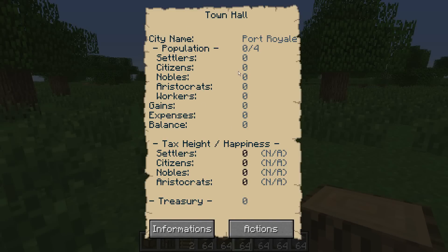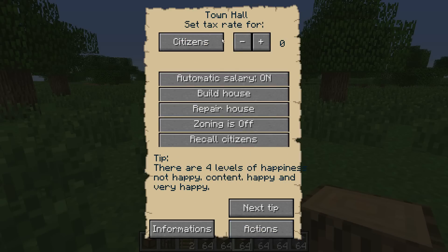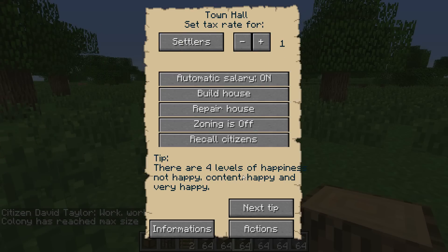Right-click on that to bring up the GUI. You can see your population — settlers, citizens, nobles, aristocrats, and workers. This is your finances: your income, your outgoings which is your workers' salary, and whether the balance is positive or negative. You can set the tax rate for each level of citizen. If you leave it at zero you won't have any income, and when your money runs out the workers stop working — so it's important you do tax your citizens.